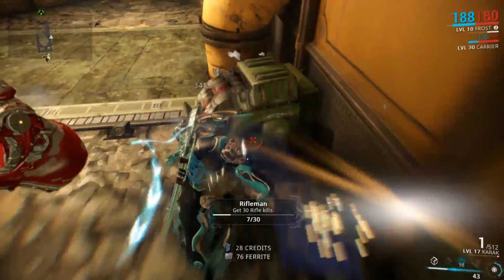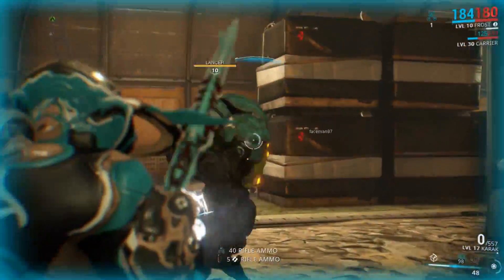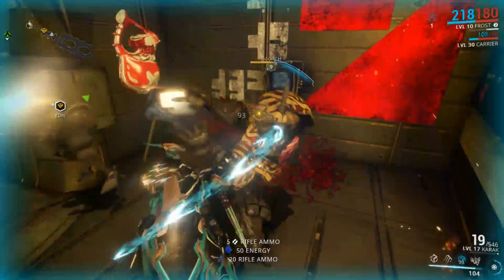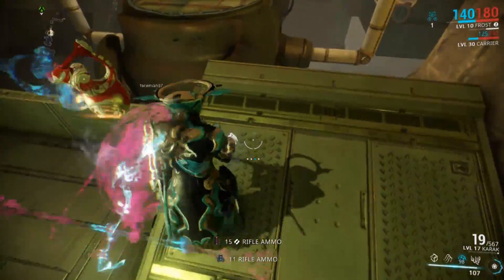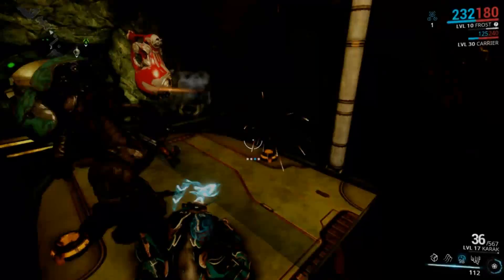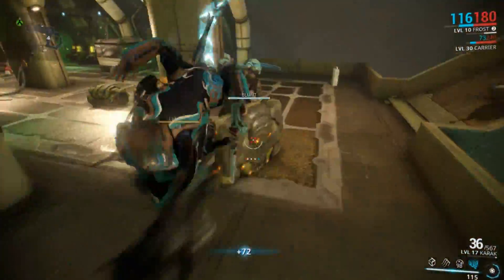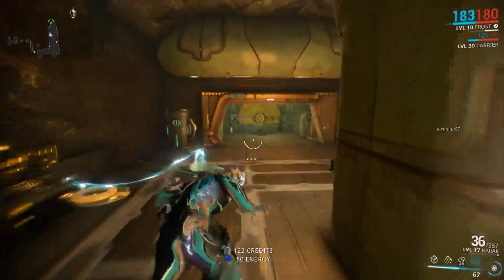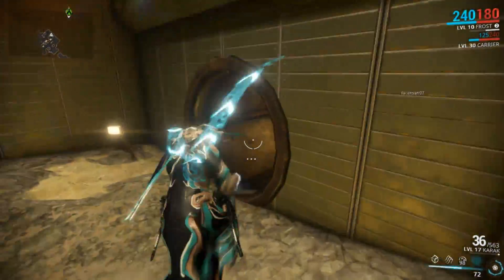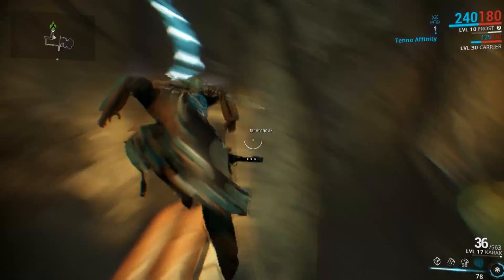Freeze is the first ability — basically you look at someone, use the ability, and you freeze them. Pretty basic. Ice Wave is probably my least favorite out of all of them. It just creates a single wave of ice in one direction, deals damage in that direction, but it doesn't seem very useful and it's the one I use the least. Snow Globe is incredibly useful — it creates a giant orb of icy air, and just being inside of it protects you, and any enemies that go inside of it take damage and freeze. Very handy. Avalanche is probably one of the best area effect abilities I've seen on a Warframe — pretty much a bunch of ice in your area. It's very effective and probably even better ranked up.